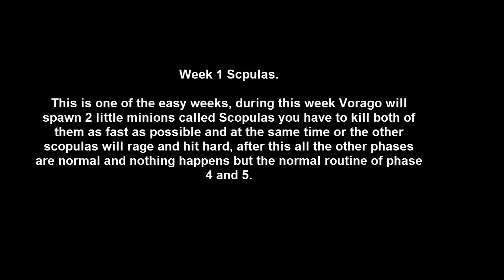Phase 3 has many different variations — it changes every week for 5 weeks in a row. Let's start with the easiest, week 1. During this week, Virago will spawn two little minions called Scopuluses. You have to kill both of them as fast as possible and at the same time. If you don't kill them at the same time, the other Scopulus will get angry and start hitting as hard as possible. After this phase is complete, all your other phases should proceed as normal.